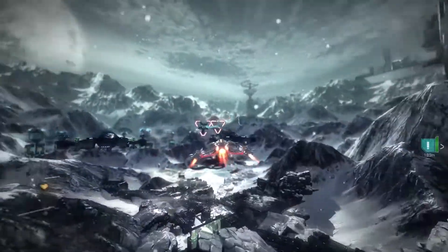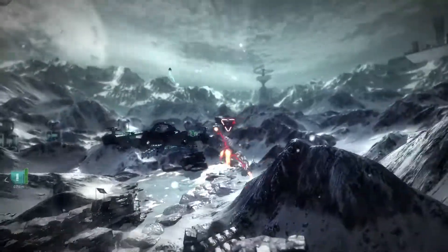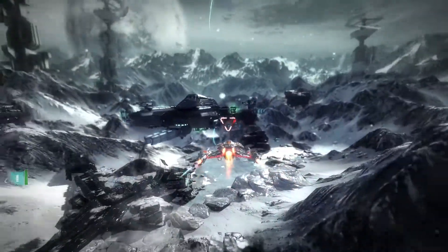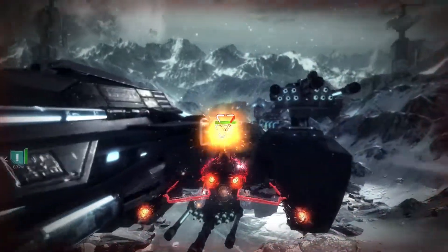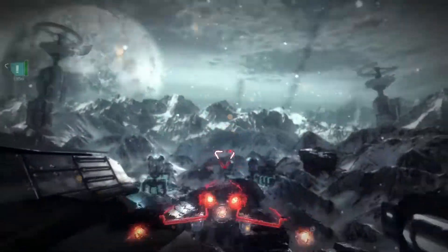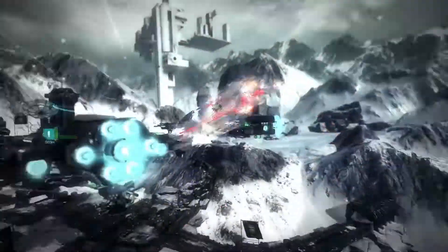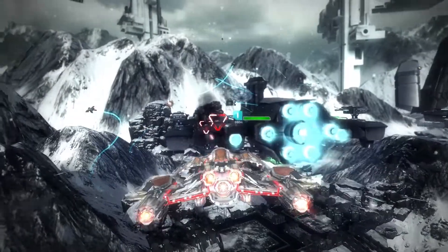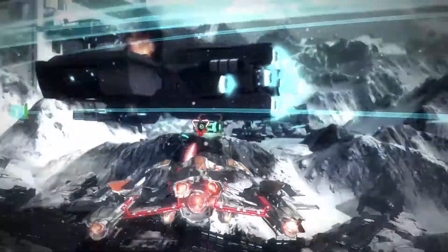Some new powerful enemies have appeared — these big guys over here. They're not as easy as the grunts; you have to take out their weak points. As we get close, it's time to whip out our utility — and boom, cloaked. The turrets lose track of me and I can attack at will without having to worry about taking any more fire, until the cloak wears off of course. We've got a bunch of other utilities that do other exciting things like that.